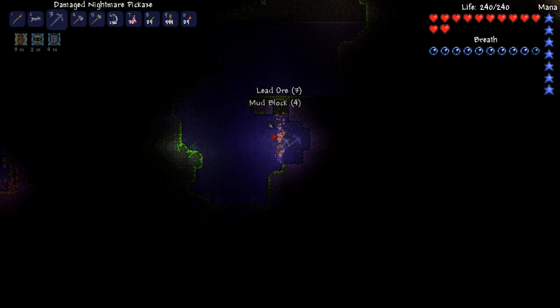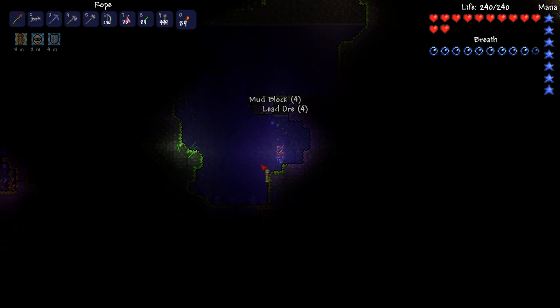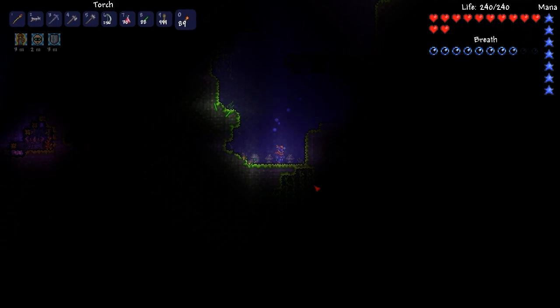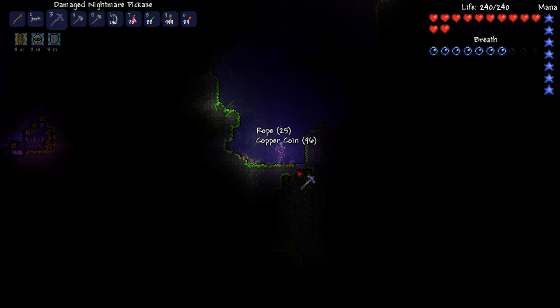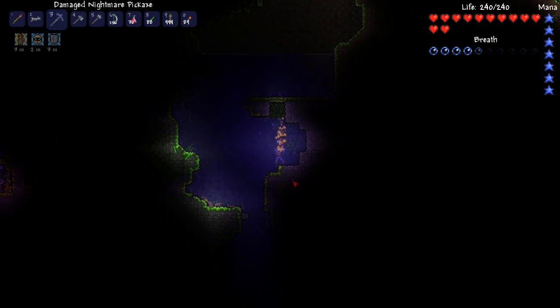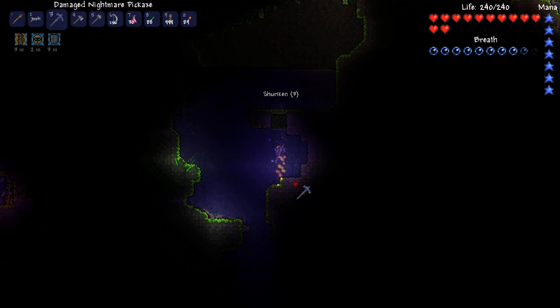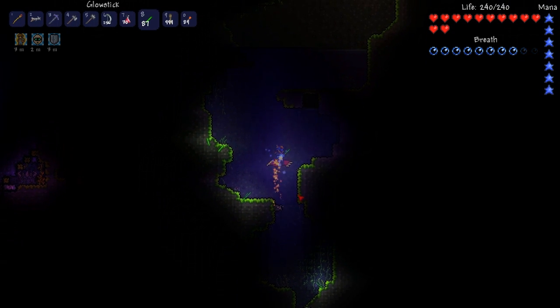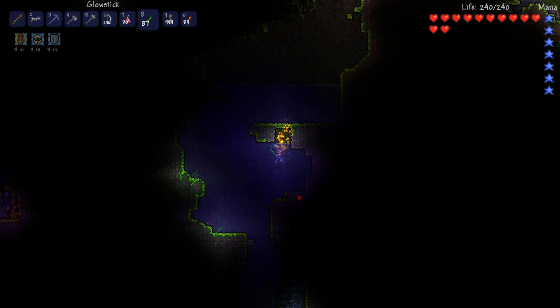I'll make my way over to the left. I do want a little bit more light here if possible — it's still on the dark side. Oh, it looks like we can actually go directly under us, which is also just fine. Let's get some water through here. I'll throw another glow stick down here so I can get a good look. There is some ore down there, so I might as well go grab that.